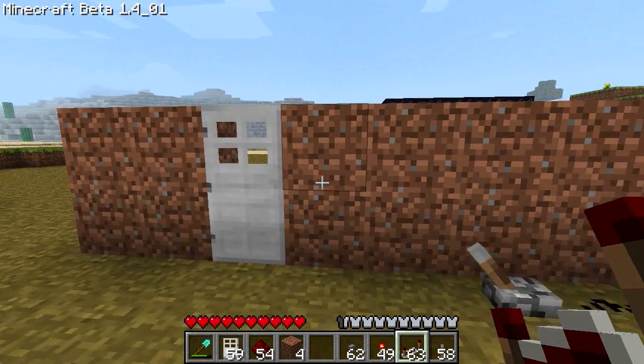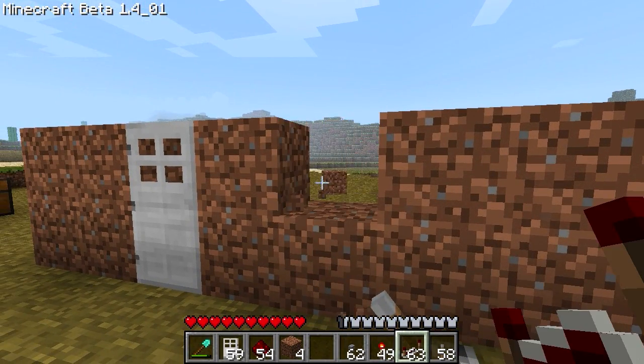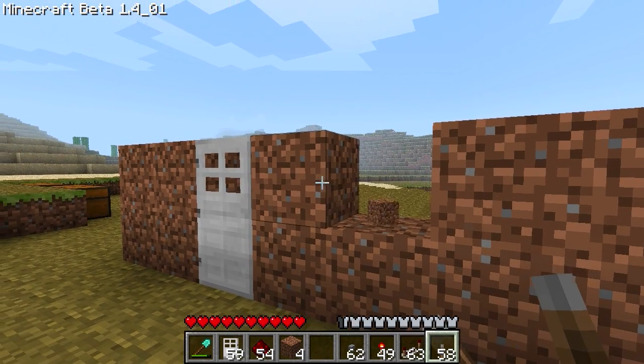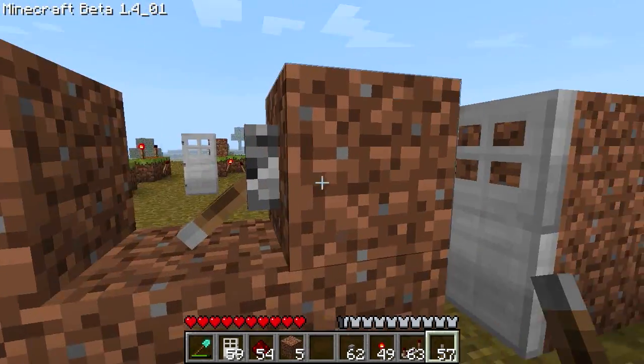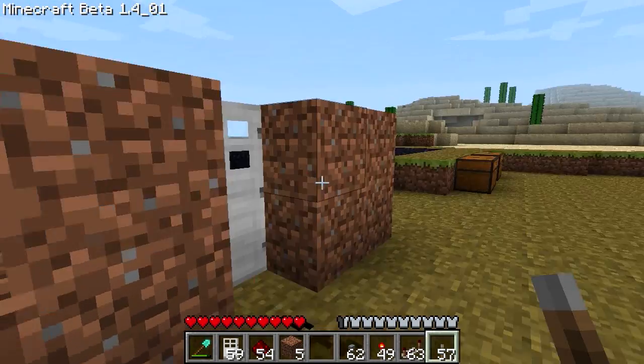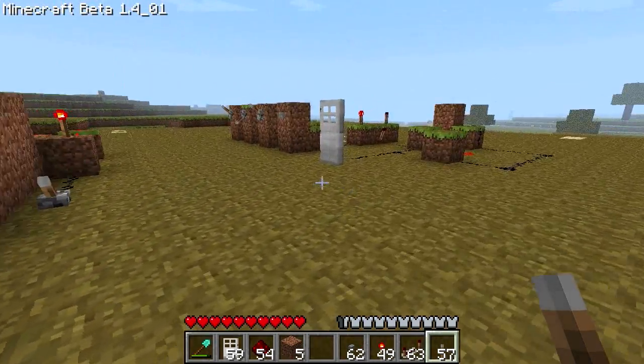So we're outside your house and you're thinking: I just wish there was some easy way to open my door and then close it behind me. Well, now there is — with the XOR gate. Open it and go inside, close it. Instead of having a visible switch here and letting everyone see where you live, have something a bit more fancy to show off.